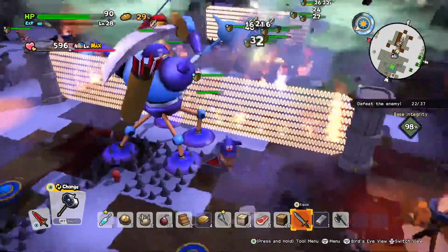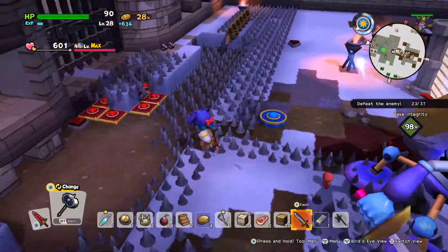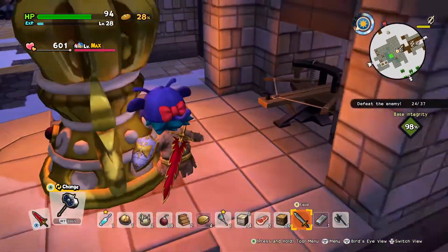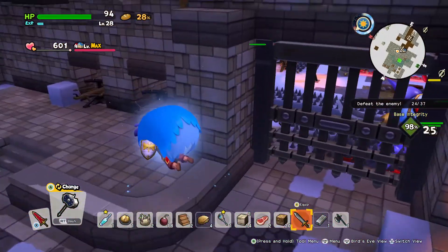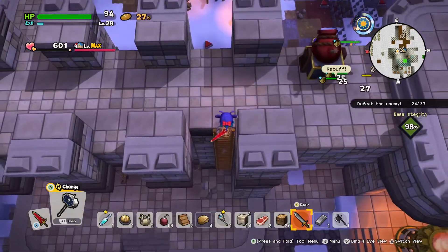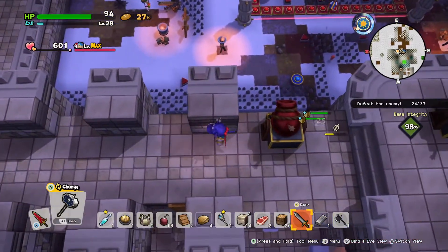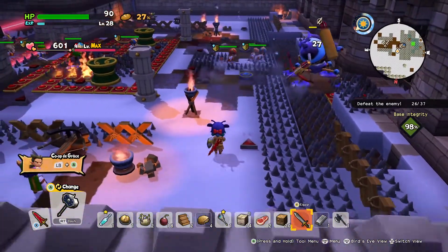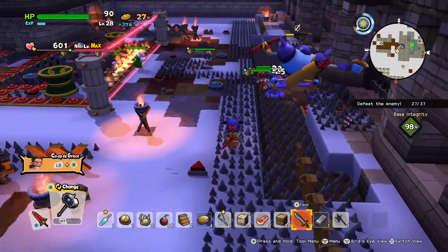Since my allies aren't gonna do this, I might as well do it. Where are the buttons? There are no buttons to activate those traps in the back. Wait, there are the buttons — never mind. I don't think they're gonna work. Yeah, they don't work, unfortunately, because they're not close enough.